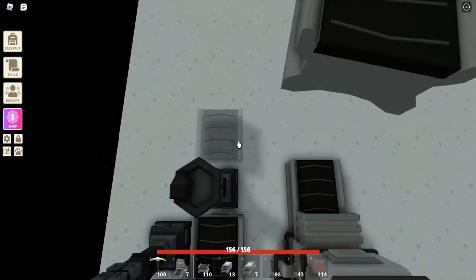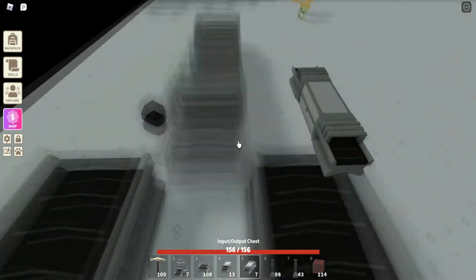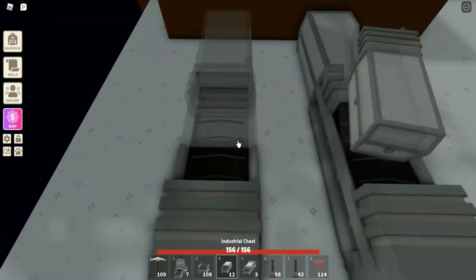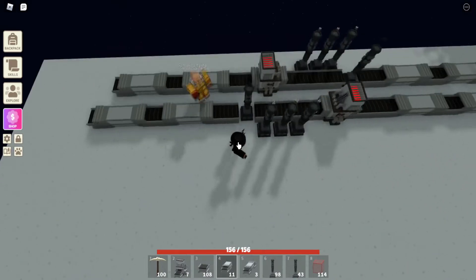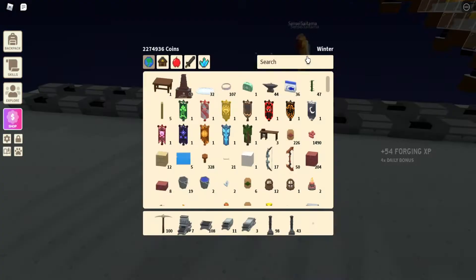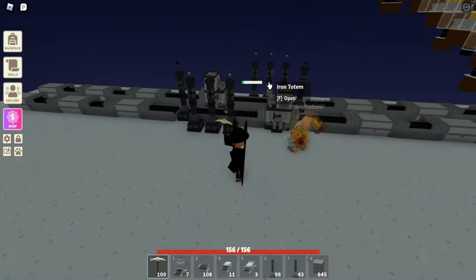This is pretty much the whole setup, but what we're going to do now is get started on the storage system before stuff starts overflowing. We're going to place one conveyor after everything, then place two upper chests and then a medium chest just like that. Then you want to repeat the same on the other side — this is one layer of the farm.